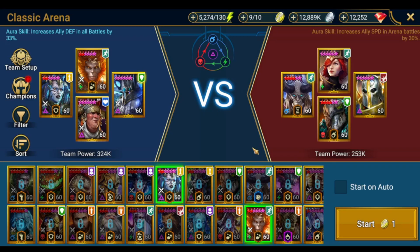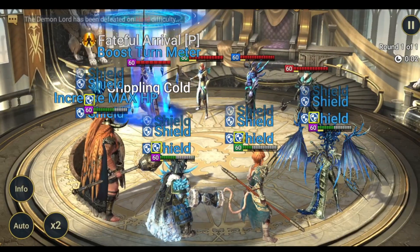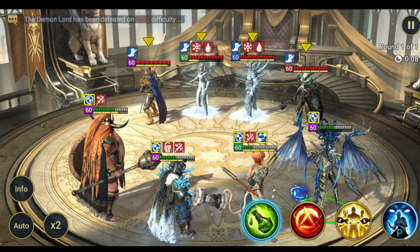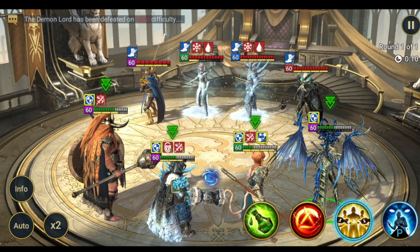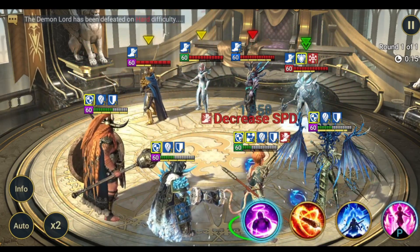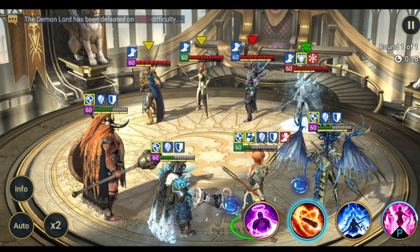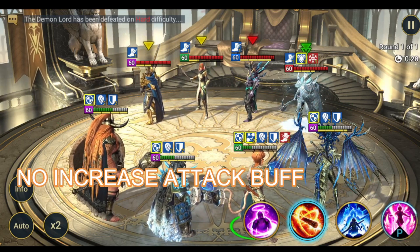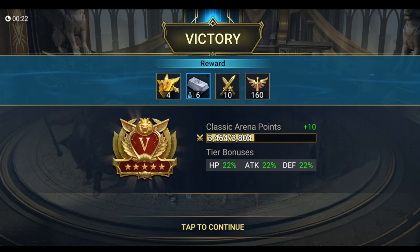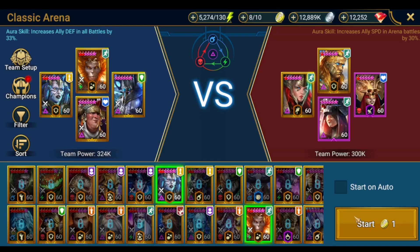Let's try a go-second team setup using Buster set champions to resist damage and Tormin to slow them down. We go second, I cleanse my champions, and we get a turn. Targeting the squishy champion — Hegemon — we didn't proc the Health Smasher but still hit 138k and managed to kill the rest of the team. Let's try the same setup against a blender team.